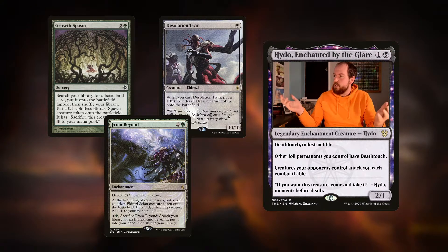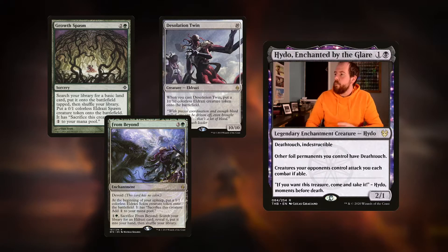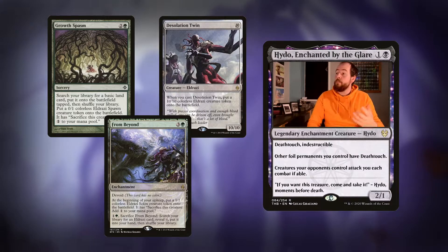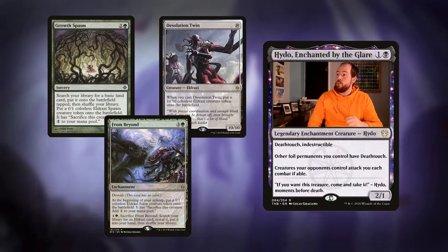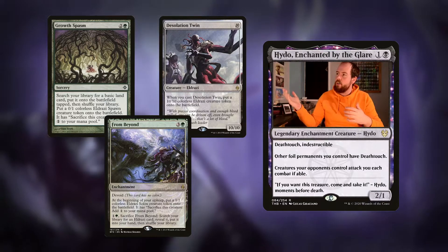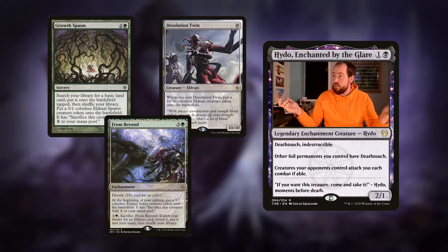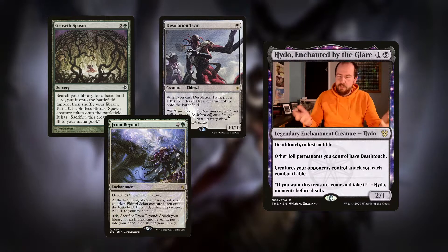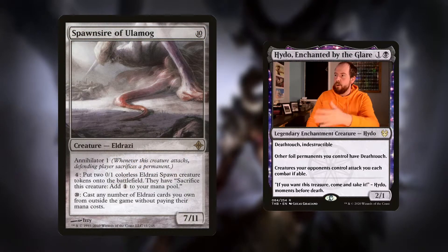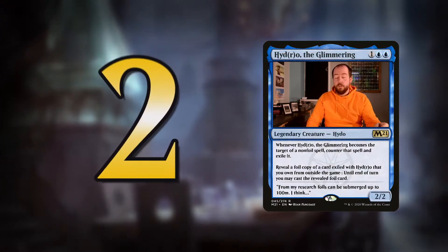From Beyond is a four mana enchantment that's devoid - at the beginning of your upkeep, put a 1/1 colourless Eldrazi Scion token with sacrifice this creature, add one colourless mana to your mana pool. You can pay through it to sacrifice From Beyond - search your library for an Eldrazi card, reveal it, put it into your hand, then shuffle your library. So you could search up one of the big Titans or Desolation Twin - 10 mana for a 10/10. When you cast it, put a 10/10 colourless Eldrazi creature token onto the battlefield. So with our commander you get two of them. All of the brood monitors, Eldrazi drones, and Spawnsire of Ulamog are also Eldrazi, so you can search them up as well.